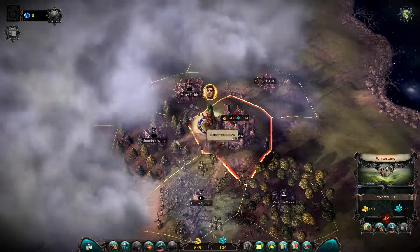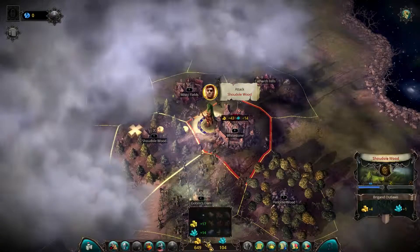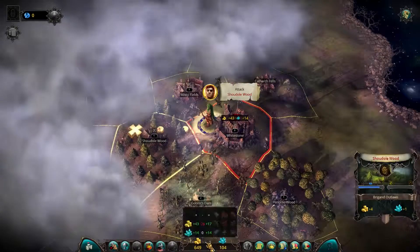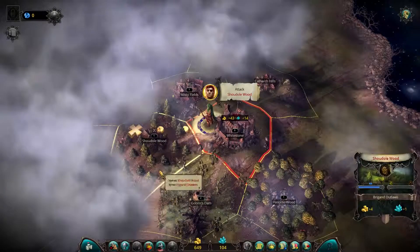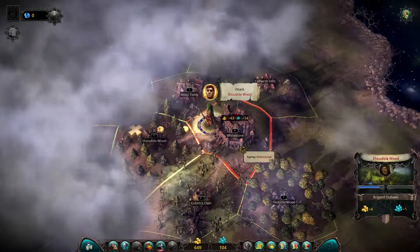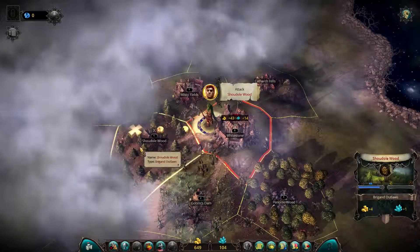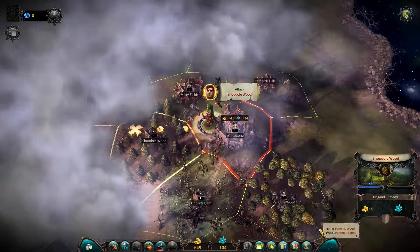We're doing pretty well so far. The game just started, but we have positive gold income and positive gem generation. We gave the command to construct one building in the capital, and our hero is going to enter this province. So let's end the turn.